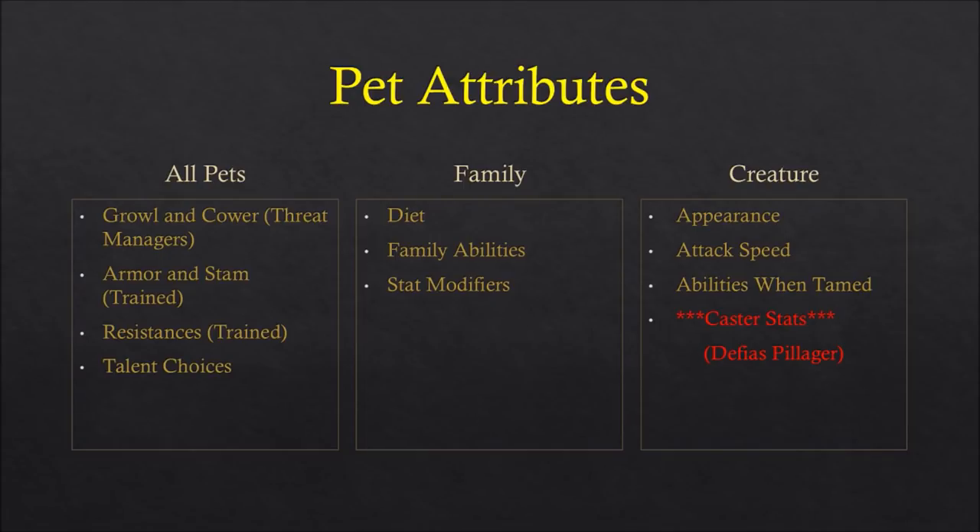The final creature-specific mechanic — and this is a very special case — is that in Classic WoW, mobs can be modified by something called caster stats. Caster stats are given to mobs by Blizzard to make creatures that are meant to use spells or have high damage easier to kill — they have lower stamina and lower armor. This is meant to encourage players to focus down dangerous mobs quicker. A great example is the Defias Pillager — their fireballs hit for massive amounts of damage, but you can target them and kill them quickly.